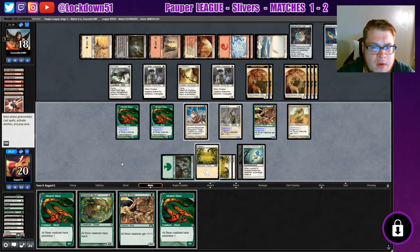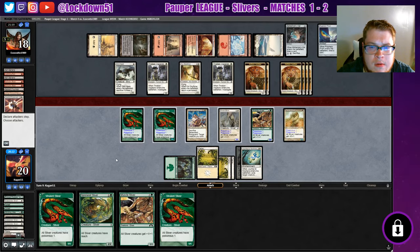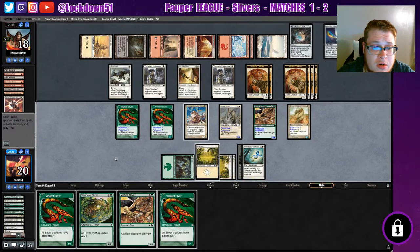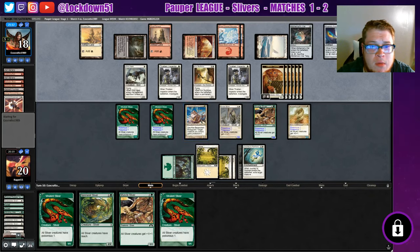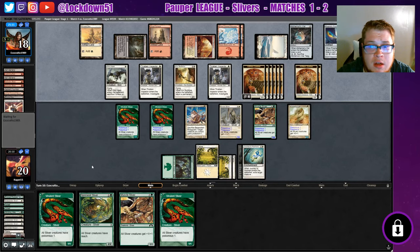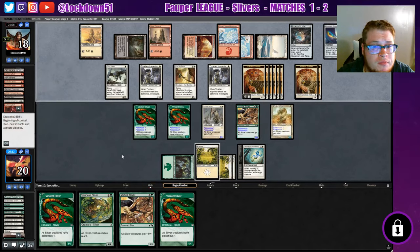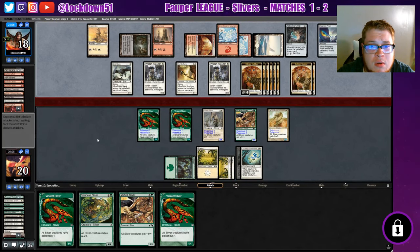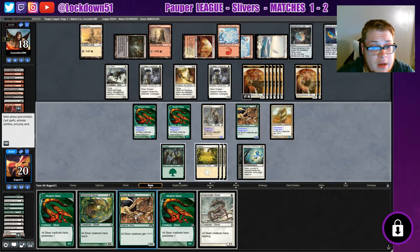Extra defense is fine. We're going to have to start making trades soon here. This is just becoming an issue though. One fatal mistake of attacking with my benevolent bodyguard and now they're creating a bunch of tokens each turn. What are you going to take out? I actually need to sacrifice him and protect something, which I didn't do. But they're out of cards so be it. Well, we have another flanking — thank goodness.